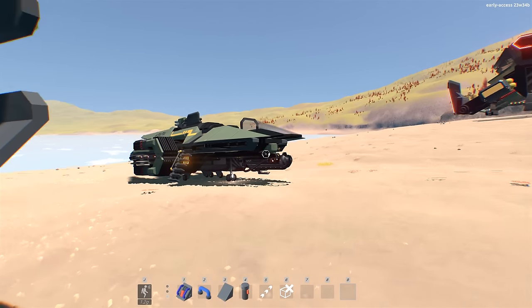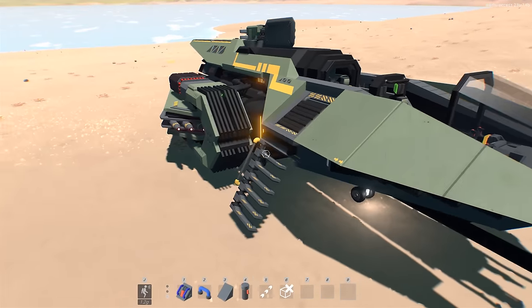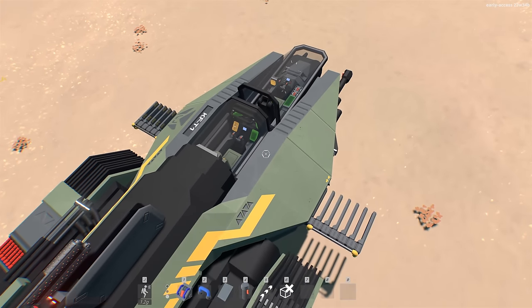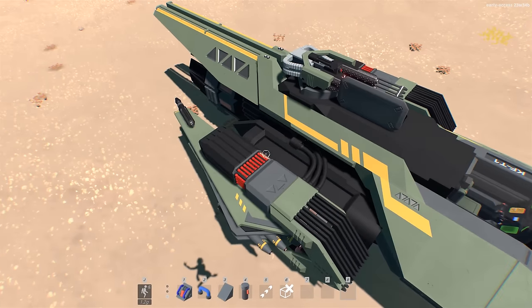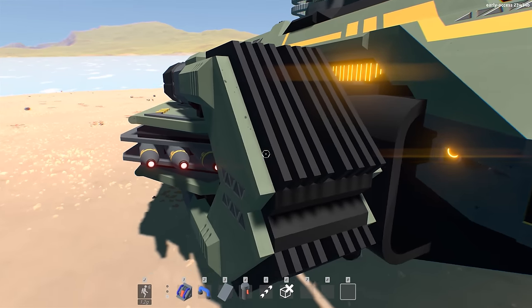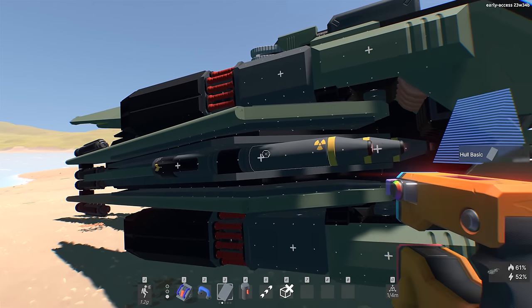Over here is another fighter with a really cool cockpit retraction system — it has ladders or stairs that come out the side. When you close the cockpit from inside, the sides fold in and the ladders fold up. To someone who's been playing building games like this for a long time, knowing that all these are individual components is mad.